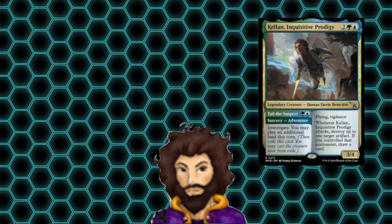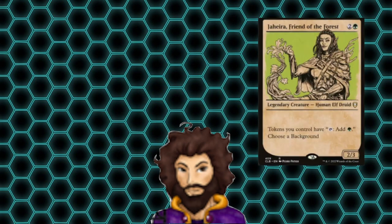Kellan, Inquisitive Prodigy, is going to help us ramp early and then come back as a 3-4 that can destroy artifacts, and if we happen to destroy one of our own — such as our clues — we get to draw a card anyway. Jahira, Friend of the Forest, turns all of our clues into mana rocks, as well as any of our other tokens that we control. We're going to have a ton of mana at our disposal, allowing us to sling spells that our hand is full of.